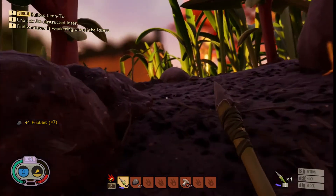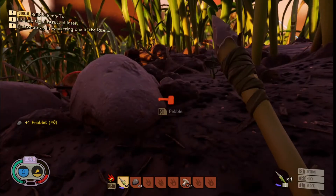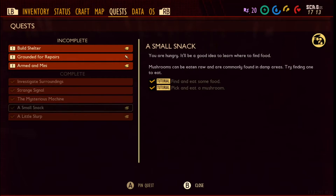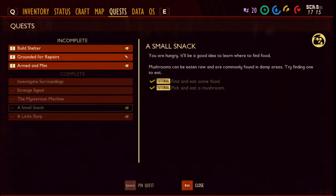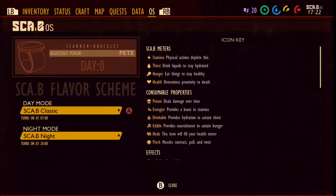It says I have to build a lean-to. I have no idea how to make any of this. Let me check — construct a lean-to — yeah, I have no idea where to go to do that. I did all of these already. Build a shelter: incomplete. Interesting, so that's the lean-to. This is very confusing with so many menus and things.